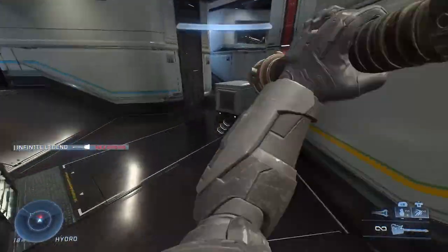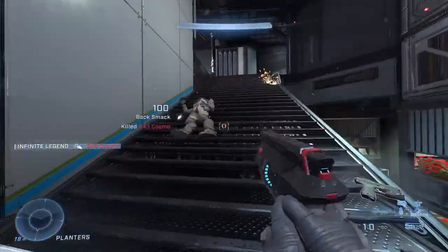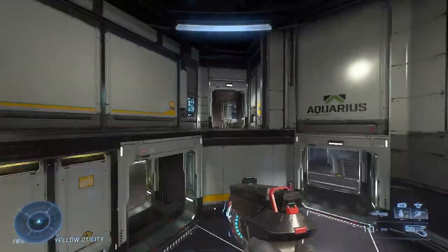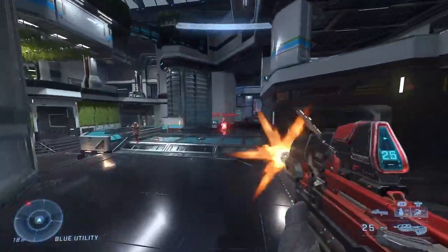With a gravity hammer or any other close range weapon, you can use it to close the gap. You can also use it to back smack enemies when hiding in cover, or even assist you in getting a ninja. If you ever need to complete a jump you usually can't make, the Thruster can come in handy there too.